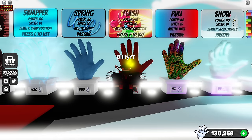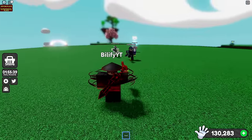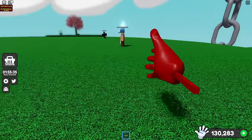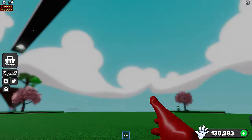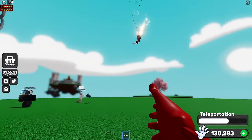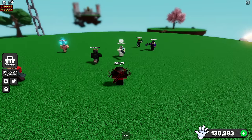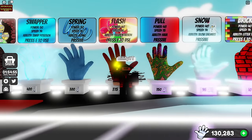Next up on the list is the Flash Glove. Because the Flash Glove has a slight delay and pause before it actually teleports you, you can't really panic use this — you're going to have to pay attention to who is dropping above you, like with default. Also, if they are actually trying to aim for you with a Super Slam, I don't think you're going to be able to Flash out of that, which lands Flash at a 50-50.